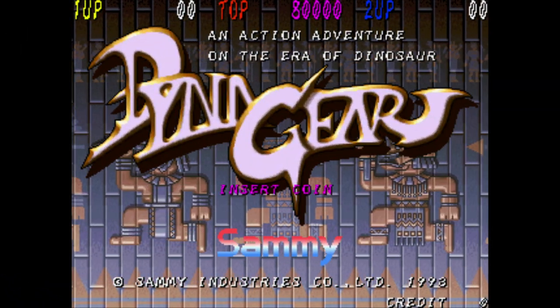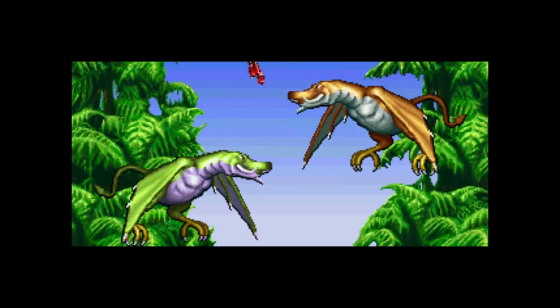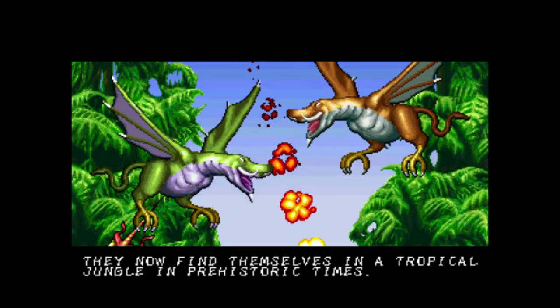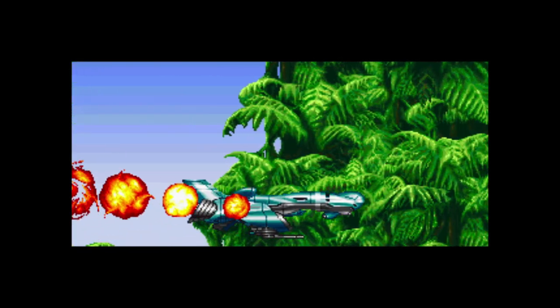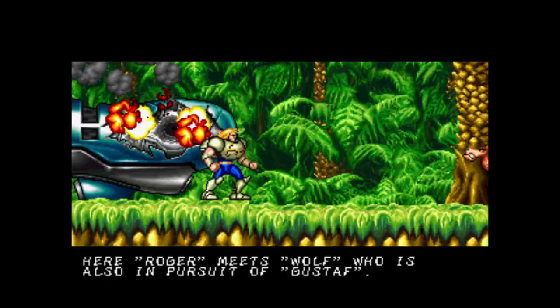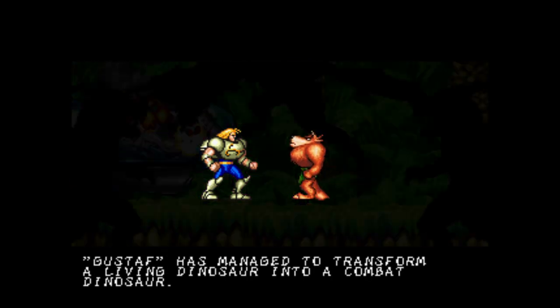Dyna Gear is a side-scrolling run-and-gun game by Sammy. In the year 2993, two battling spaceships fall through a time hole that sends them back 65 million years in the past. The evil Gustav quickly turns the dinosaurs of the planet against you. There's also a wolf-like clan that gets involved and wants to get Gustav off the planet so it can return to normal.